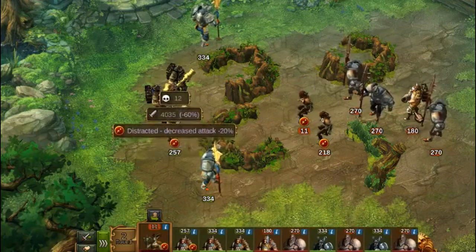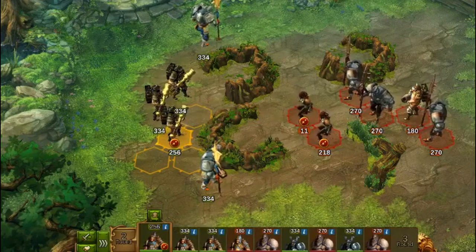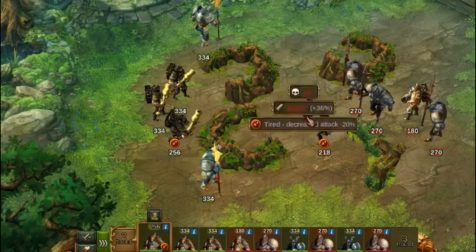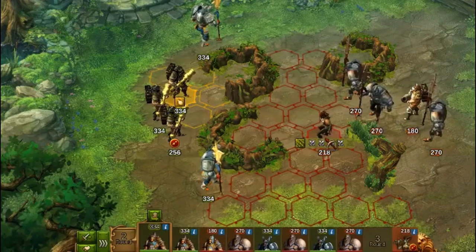The enemy Mortar will most likely concentrate on my Mortar for the time being. So what I need to do is get rid of the light range units, because if they target my paladin, that's gonna hurt.